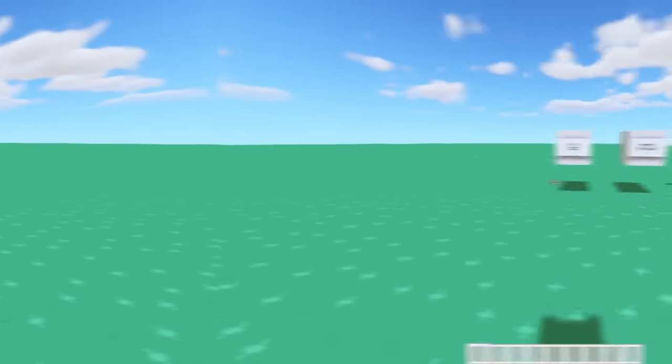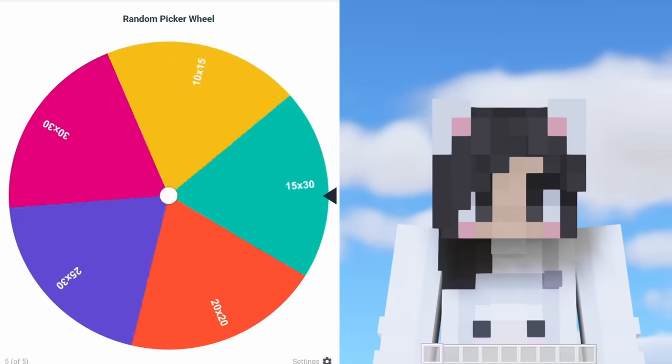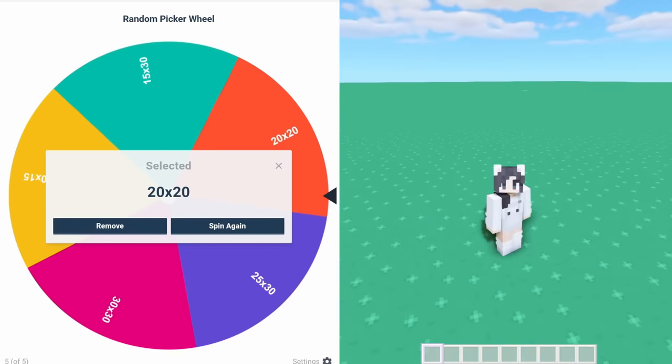What do you think the wheel will decide for us this time? First, let's find out our plot size. Will it be big? Will it be small? Medium! 20 by 20!